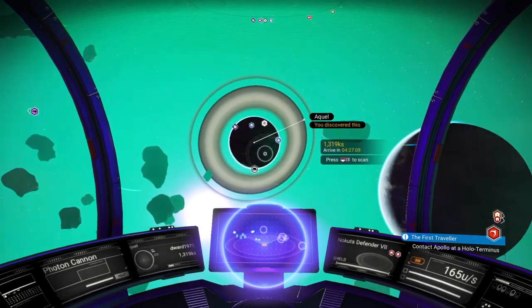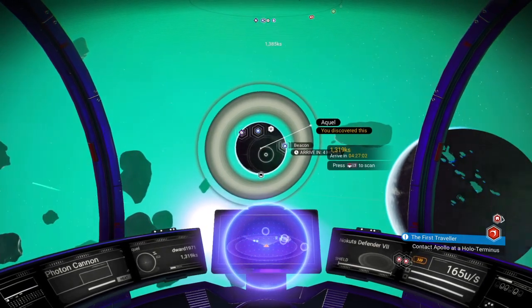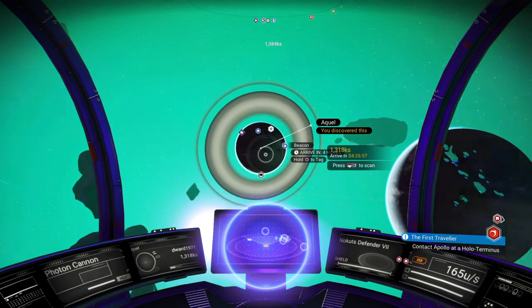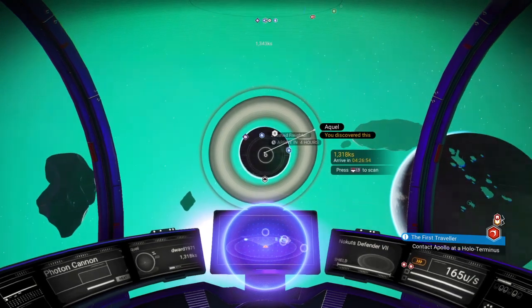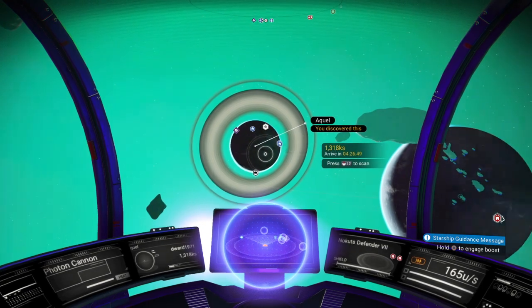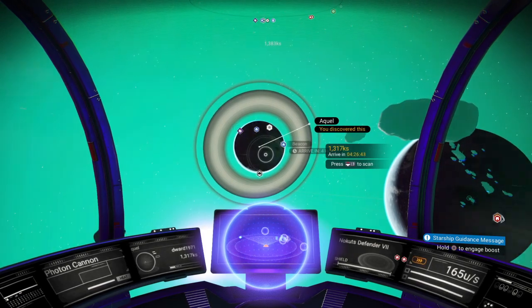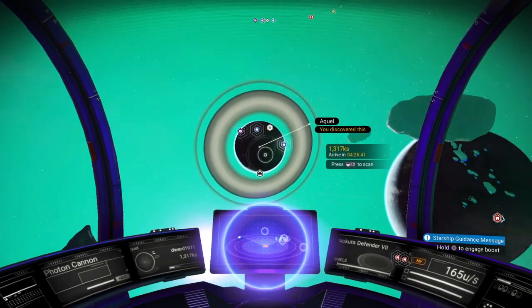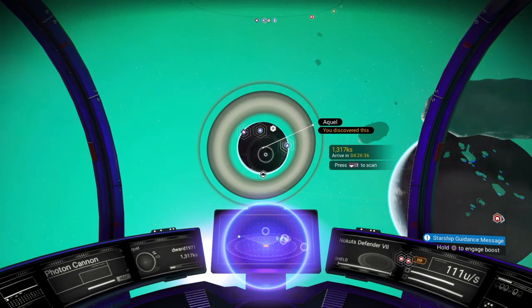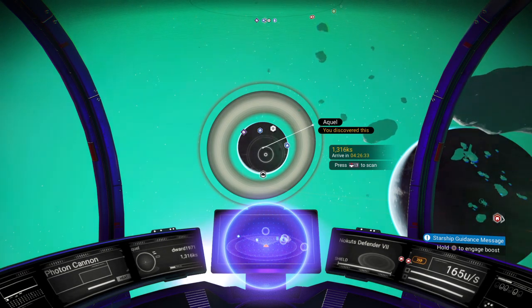On the right hand side of the screen we have a box that says Knockouts Defender 7 — that will be different because it is basically your ship, so it's the name of your ship. If you've named it anything in particular it will show up there. To the right of that, you then have another box that at the moment is showing 165 US — that is your speed. At the moment I'm just accelerating on normal course engines. If I now let go, you'll see that the speed will then decrease.